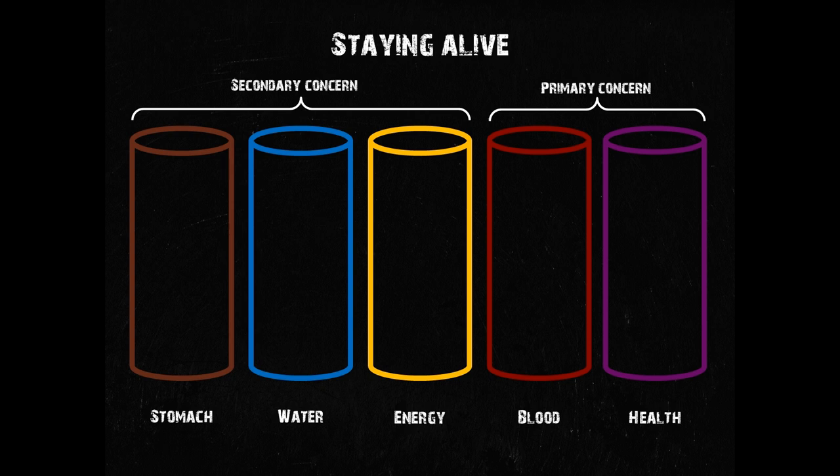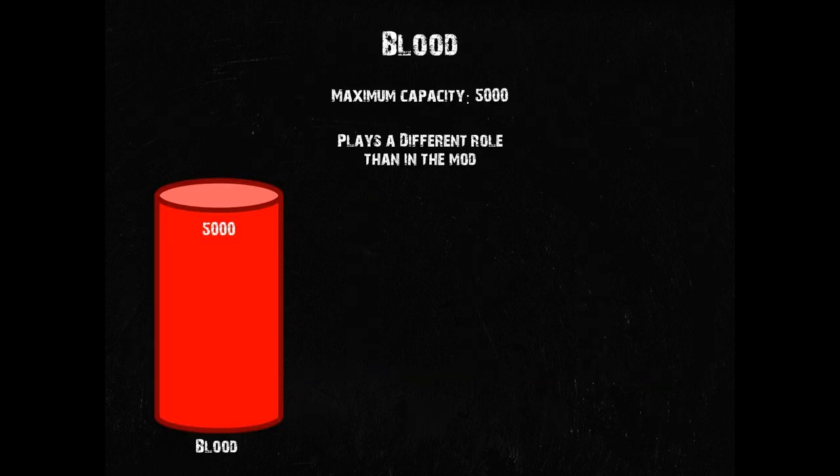In my last video about the nutrition and regeneration system, I introduced the five so-called bodily storages. In the previous video, we were primarily concerned with the stomach, water and energy and the effects those three have on the remaining two: blood and health. This time we're going to flip the focus around and talk primarily about blood and health. Let's first take a look at blood.